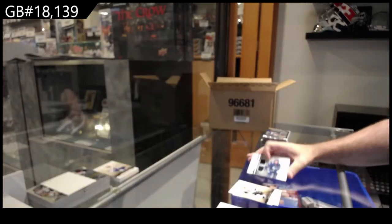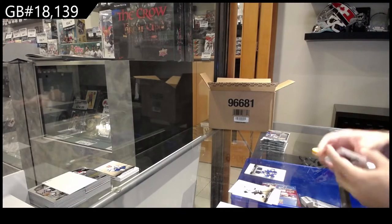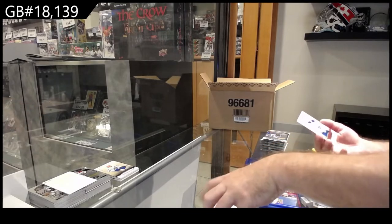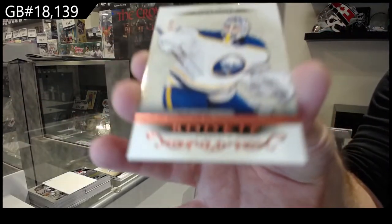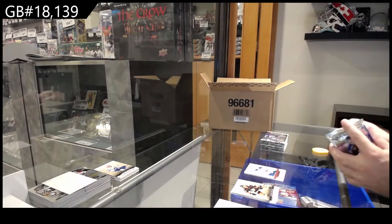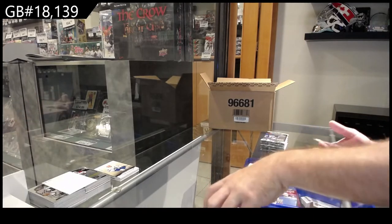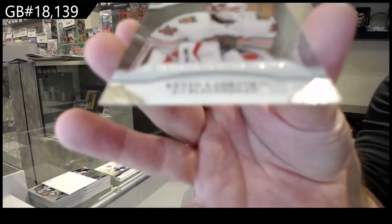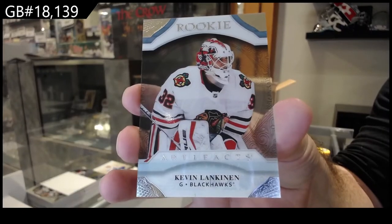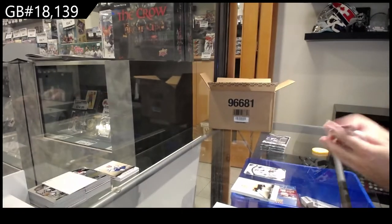Artifacts to me has been one of the most consistent, good products year in, year out. Number /65 rookie of Luke Kunin for Buffalo. We've got a clear cut rookie Lankinen for the Hawks — Lankinen clear cut, Chicago. Beautiful.